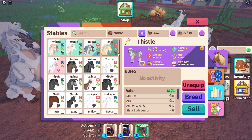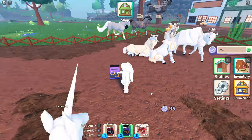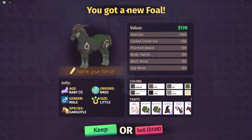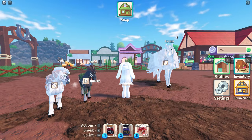We're gonna check Larkspur. That's another white unicorn. Okay, so Larkspur gave me nothing. Let's try Amber — that's kind of cool, I'm gonna keep it for now. So these are the two we've kept so far.